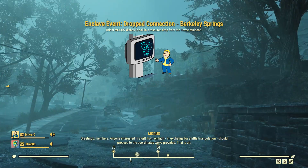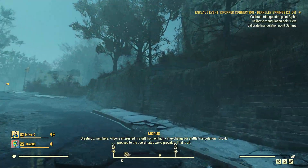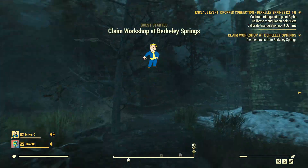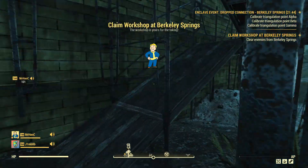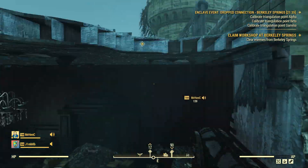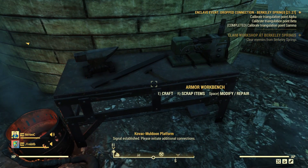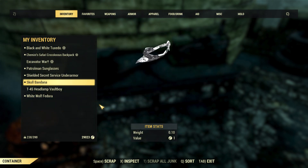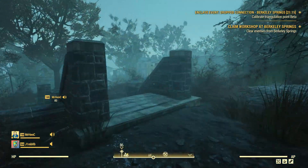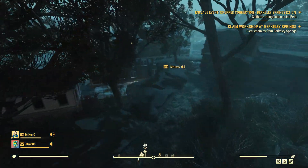Greetings members. Anyone interested in a gift from on high? I'll go and do the one on top of this castle. You should proceed to the coordinates we've provided. I can't see a thing. I'm just trying to jump my way up to this one over here. I'm not interested in claiming the workshop, although I suppose I could. I made it — I wasn't expecting to make that jump. I've got the one inside the town hall building. I'm trying to find my way upstairs. These explosive turrets are horrible.